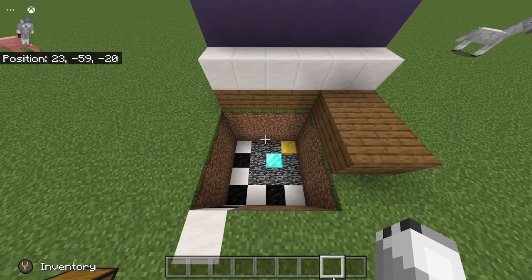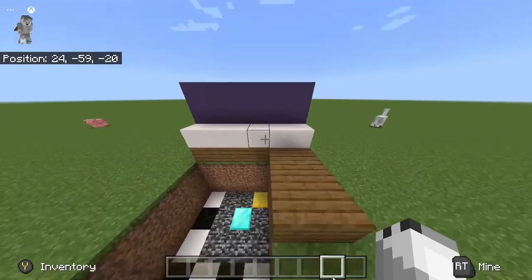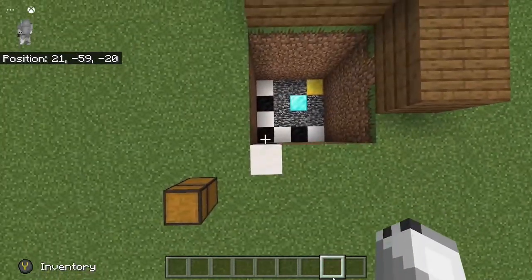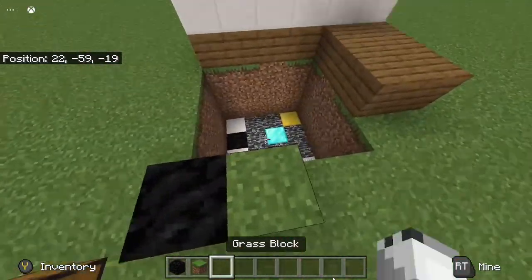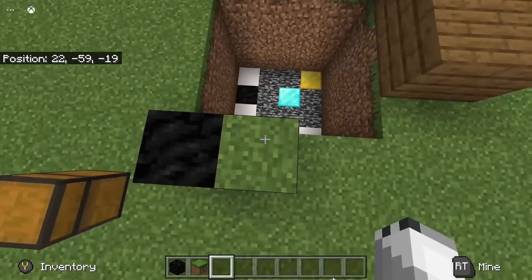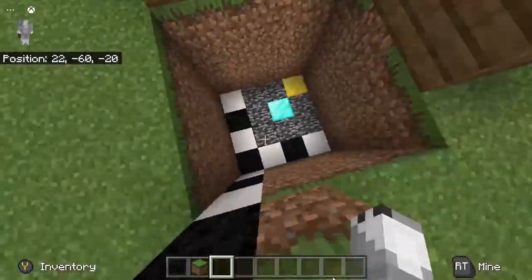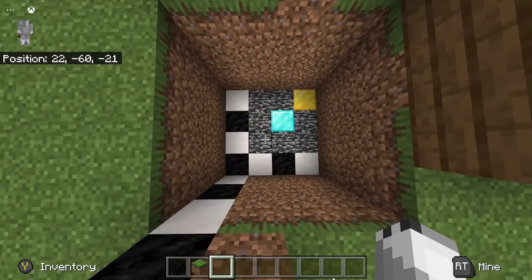So now we're going to get into how you build this microwave. I've just set out the same foundation, so I have the building proportions right here. Actually, this needs to be one more up. So if we're assuming this is Y level zero - let's just assume whatever Y level you're on - let's assume that's the base. For this one you're going to have to go down. It's going to be a four by four, so you're going to need a 16-block area.